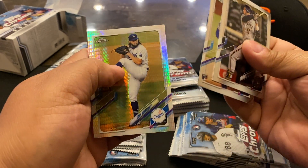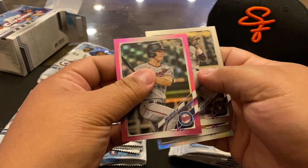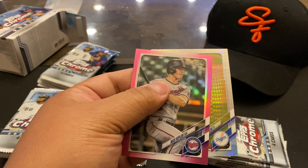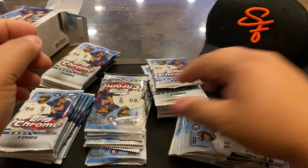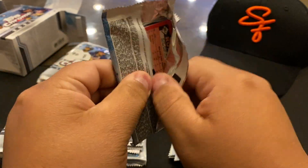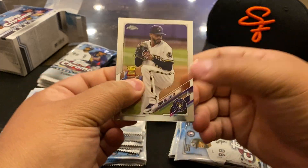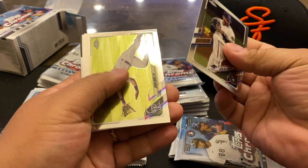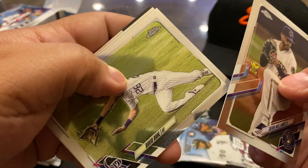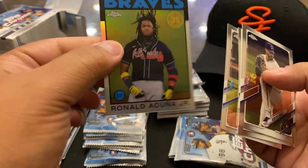There's Tavares, Gonzo, Kepler — not too easy there. Williams, Myers, nice. Acuna — love the '86s.